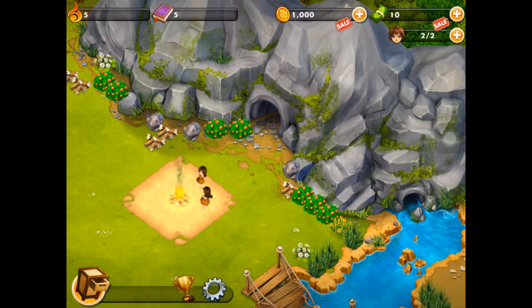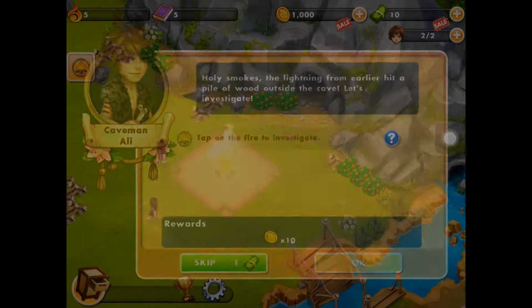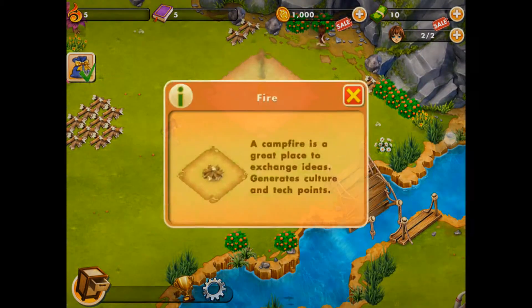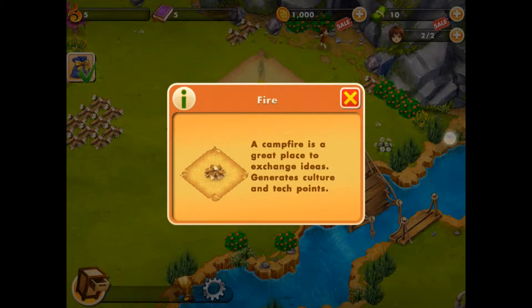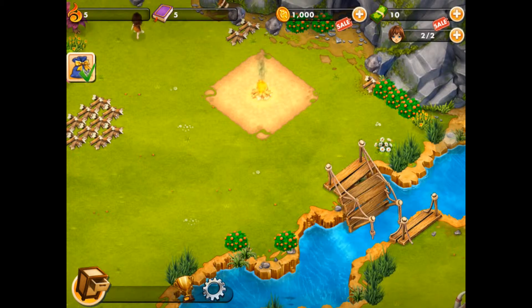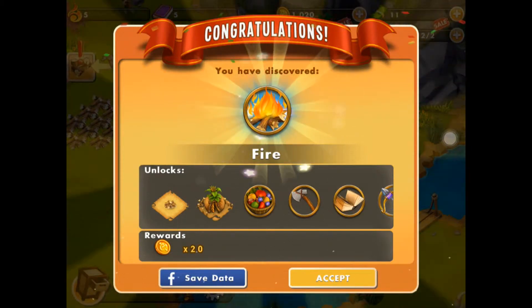Here's a pile of wood outside the cave. Let's investigate. Tap on the fire to investigate. So you start off very primitive — a campfire. It's a great place to exchange ideas; it generates culture and tech points. Congratulations, you have discovered fire!